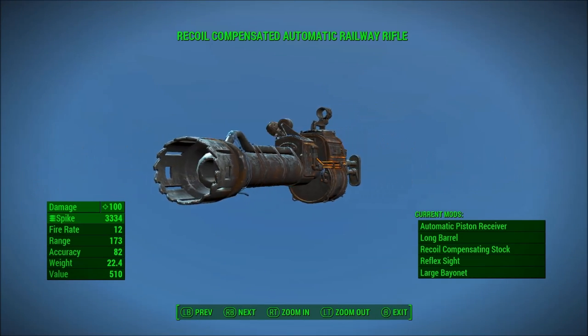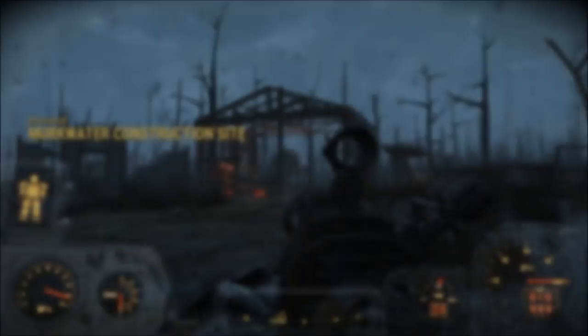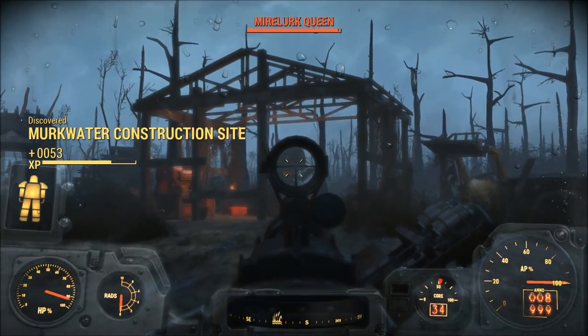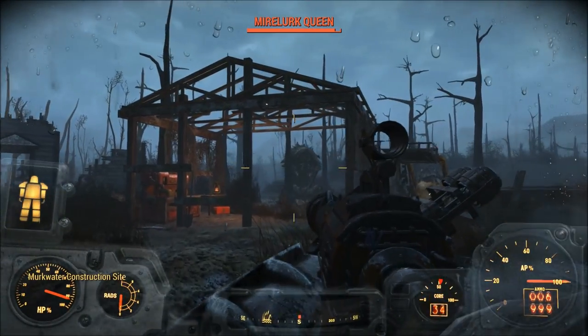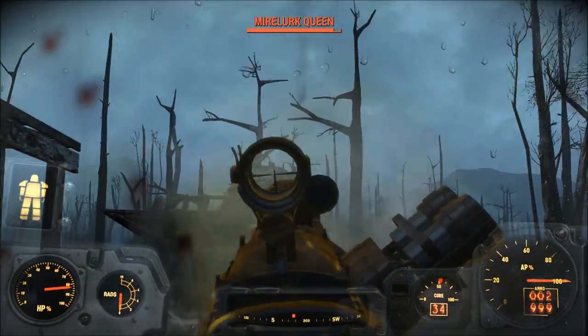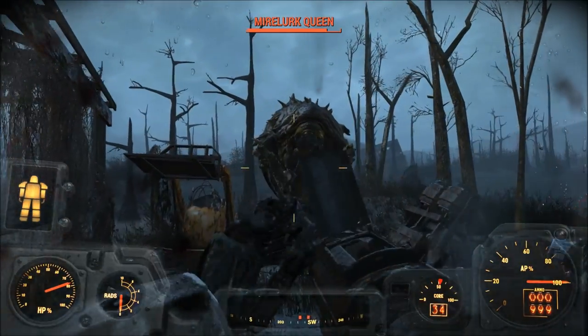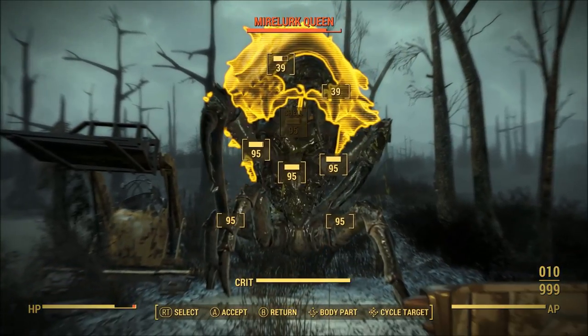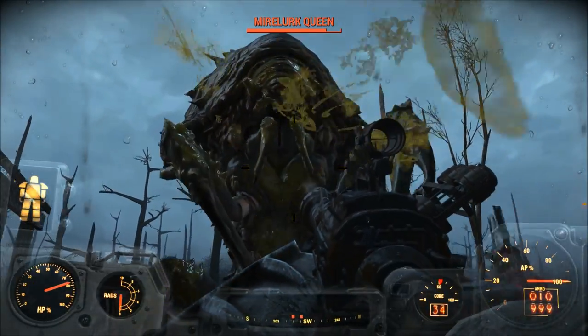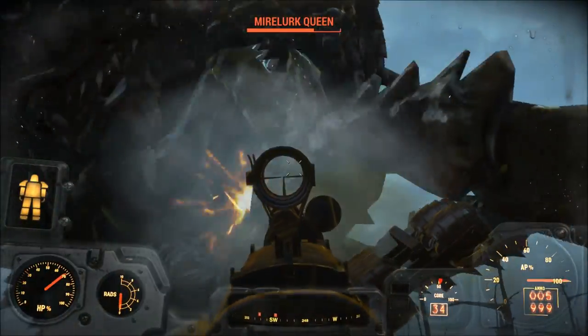And finally, number 1: the Automatic Railway Rifle. This gun made number 3 on our Top 9 Best Ballistic and Energy Rifles list and clocks in at the same 100 damage per shot. Keep in mind, with the fully upgraded Commando Perk, you'll be getting roughly 200 damage per shot out of this thing, which is on par with a stock missile launcher before the Heavy Guns Perk. That's pretty nice.